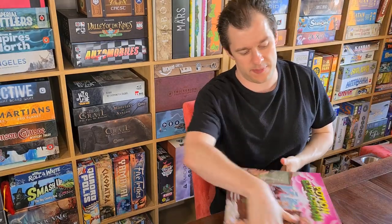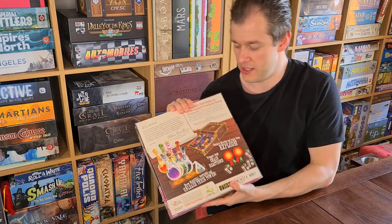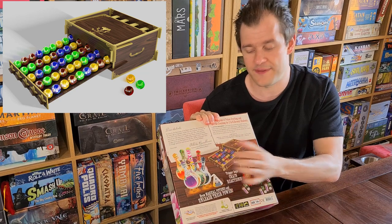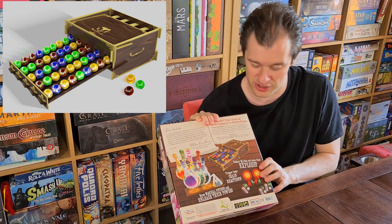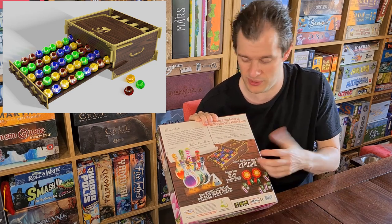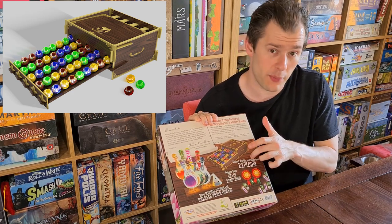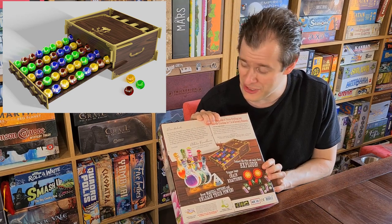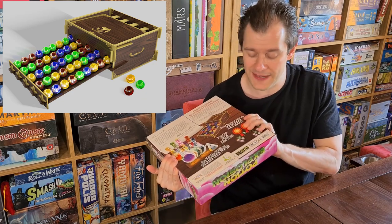In Potion Explosion you've got that whopping great big marble dispenser. You take a marble out, see if two colors are the same — if so you take all of those out, causing chain reactions. All you're doing is basically filling up potions that have different marble requirements — like two blue, one yellow, and a black to complete a potion. When you do, you get points as well as the ability to drink said potion to get a cool special power. That's pretty much it.